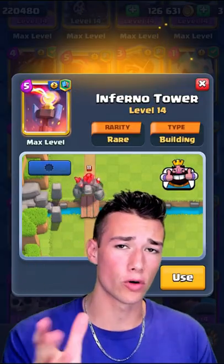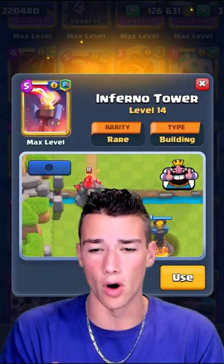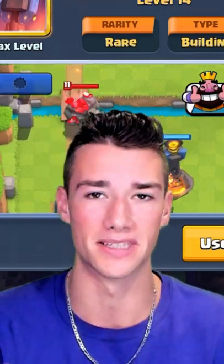Inferno Tower's one of the best buildings in the game, can get crazy value, and of course has that Inferno ability, so it destroys tanks.